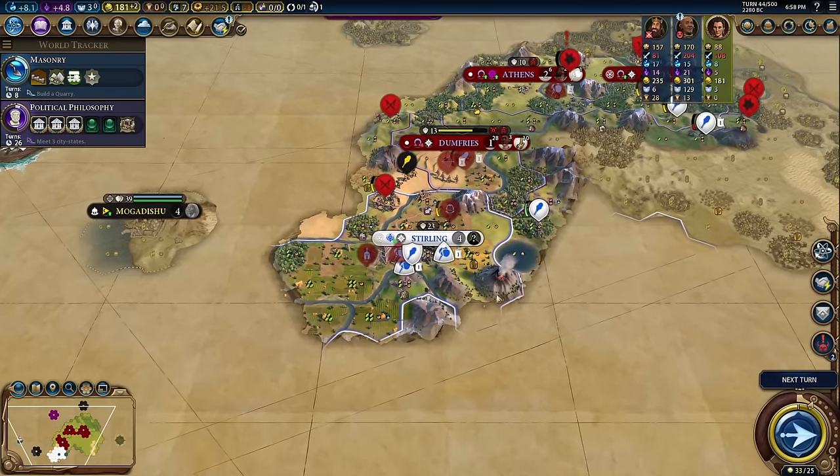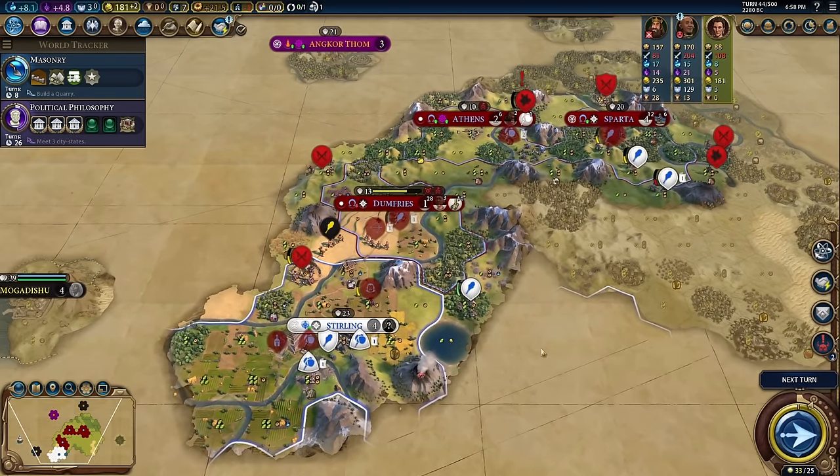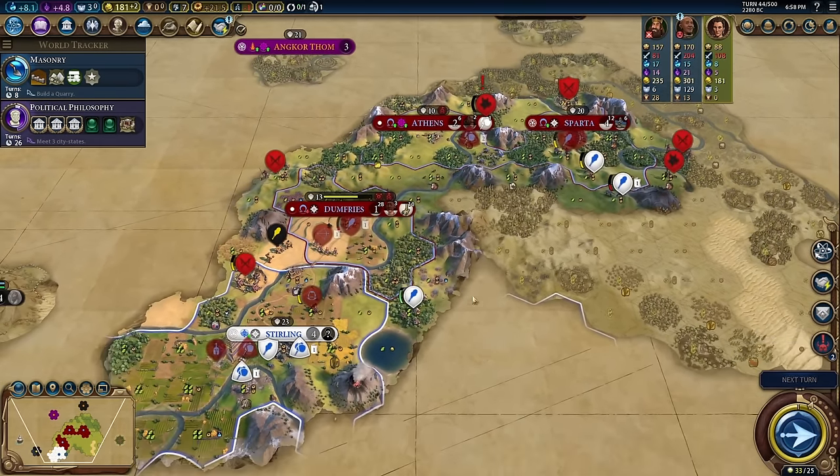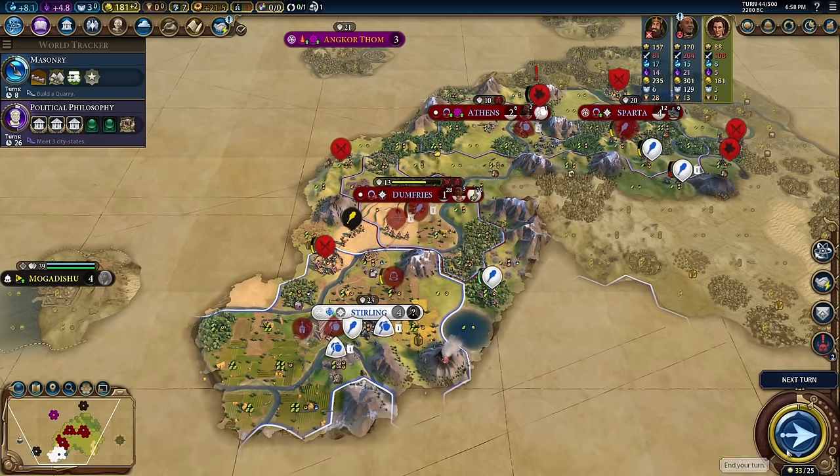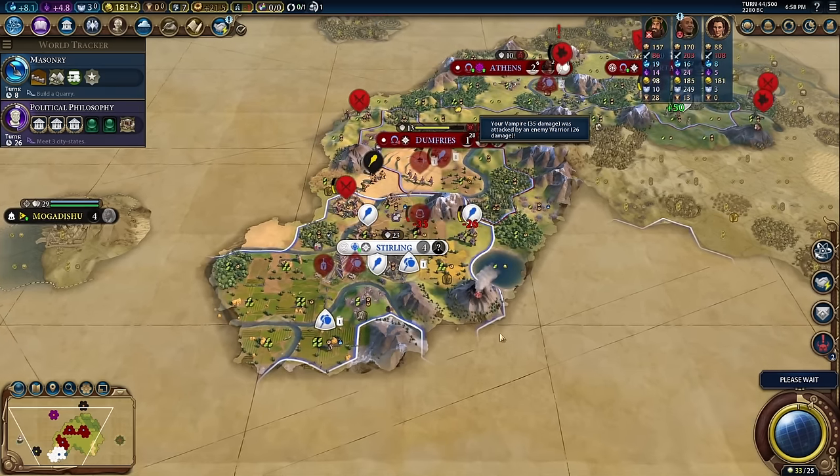84 turns on the rebellion. If we take over Stirling, it's pretty much game over — they got one more city over here. But I kind of like how we have it. It's an insane amount of barbarians, and look at this: one, two, three cities already by turn 44. Just like a normal game.